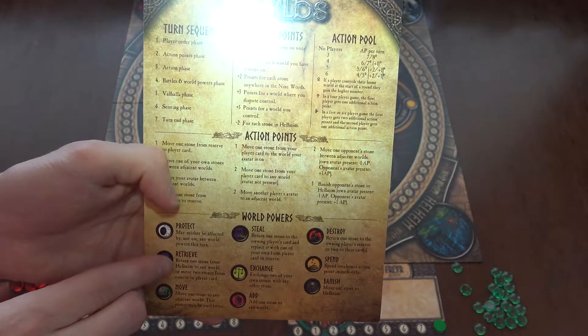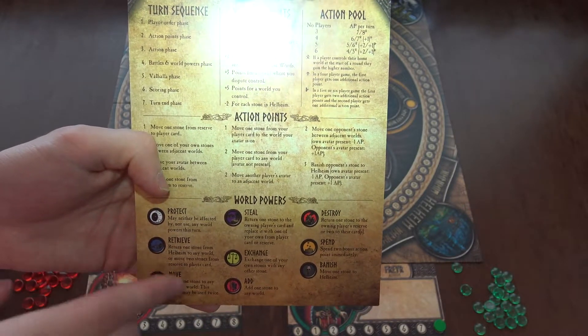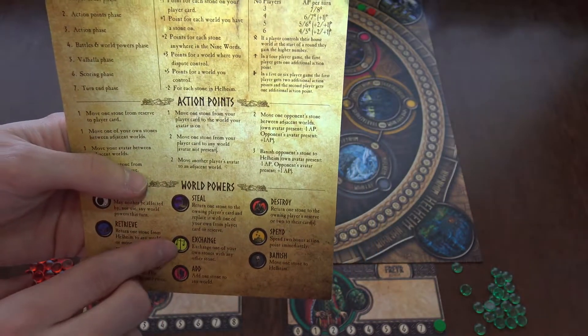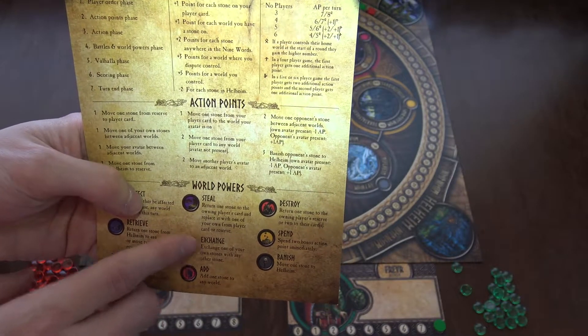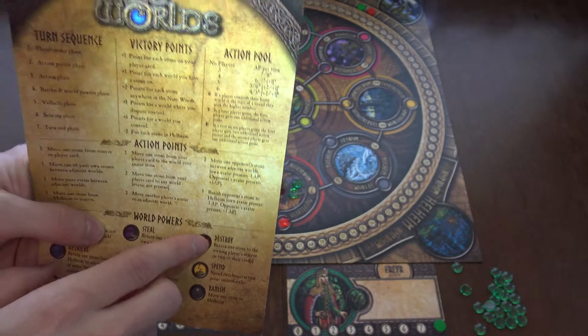Other examples: return one stone from Helheim to any world, or move two stones from reserve to player card. The fifth world, Midgard, lets you exchange one of your own stones with any other stone.